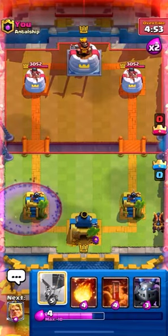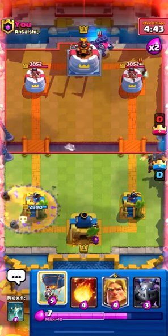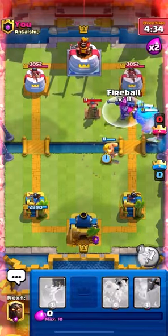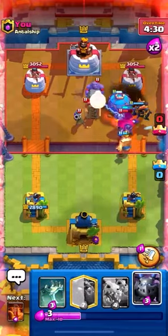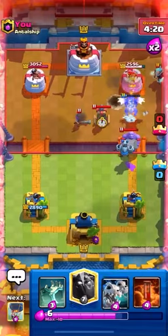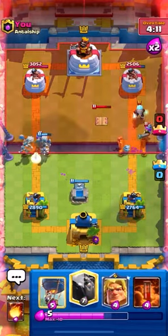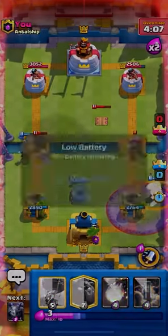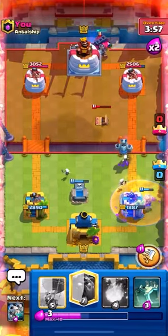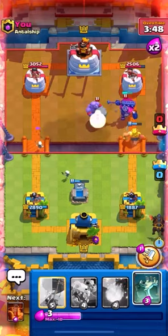The next two matches are losses. The Graveyard matchup — even though I have Poison for Graveyard — is just extremely tough. This one was extremely tough because he had like seven air-counters and Skeleton King, which is literally the worst matchup in the game for this deck. He has Tesla, he has Musketeer — it's just crazy. What am I supposed to do? By the time I get another push down, he's back to everything. It's just endless torment. Luckily you're not going to face this stuff every match, and if I put my brain to it I probably could have clutched out the win, but there's no way we're breaking through Tesla, Ice Wizard, and Musketeer with that beefy Skeleton King.